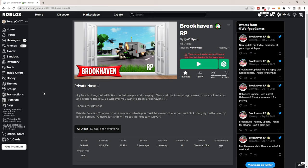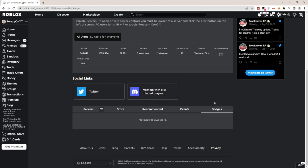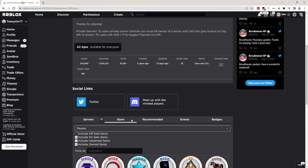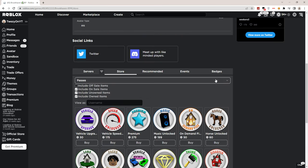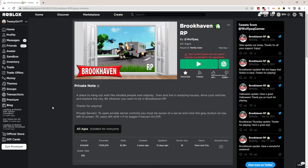Once you've changed it back, go ahead and click on Badges. If there are no badges available, that's all you need to know — but if you have badges, click on one of them. If you don't, don't click on anything. Once you've done that, go back to Servers and scroll up.